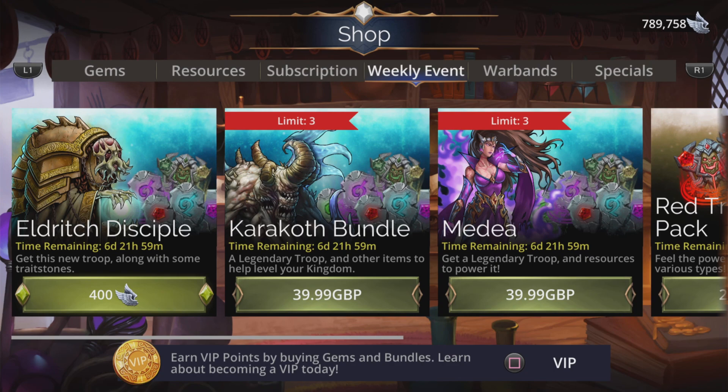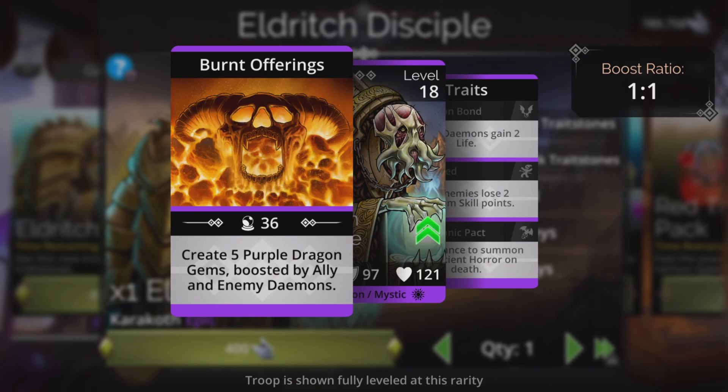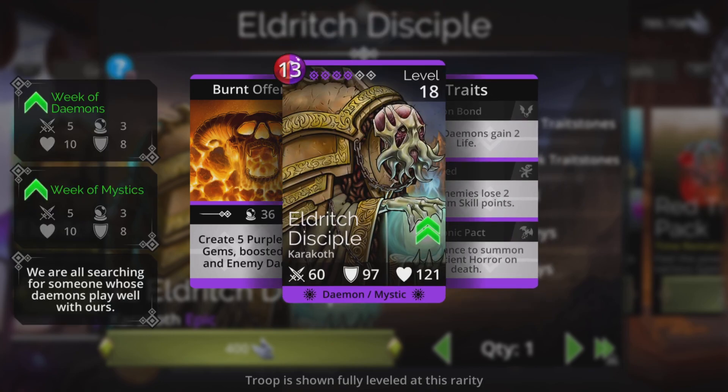Eldritch Disciple creates 5 purple dragon gems boosted by ally and enemy daemons. The traits: ally daemons gain 2 life, cursed — all enemies lose 2 random skill points — and Demonic Pact, a 25% chance to summon an Ancient Horror on death. 13 mana cost using red and purple.